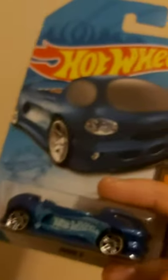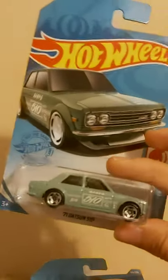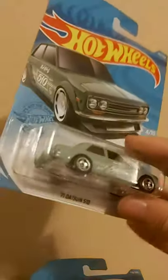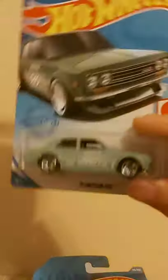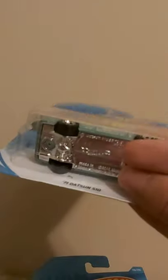So gray means you found the regular treasure hunt, and gold means you found the super. I don't have a super, but I'll show you the mainline. Here is a Datsun 510 from one of the newest cases, and there is a super treasure hunt version where you would see a golden logo.